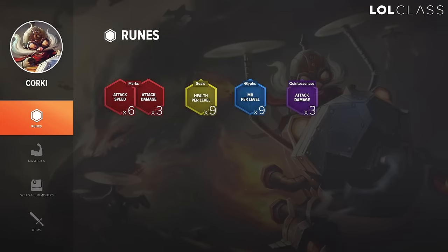For Corki's runes, I use a page where I go for 10% attack speed — six red runes as attack speed and the other three as attack damage. For quints I also go full AD, and for seals and glyphs I get HP scaling per level and MR scaling per level. The MR runes can be flat MR sometimes, but I only do that if I'm facing a magic jungler like Elise or Gragas and a mid laner with a lot of early damage like Syndra or LeBlanc. The extra 10% attack speed helps you CS and harass at the same time in lane.